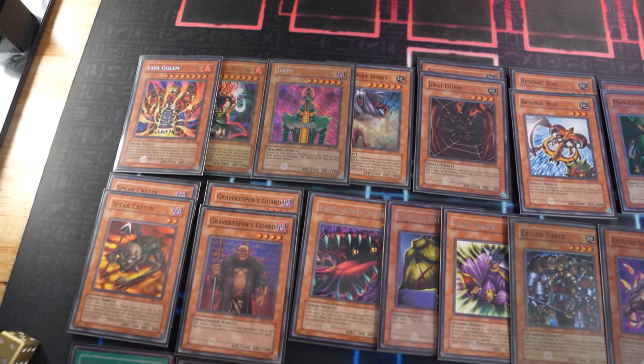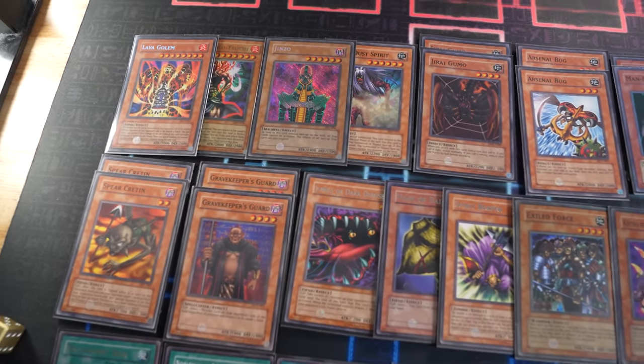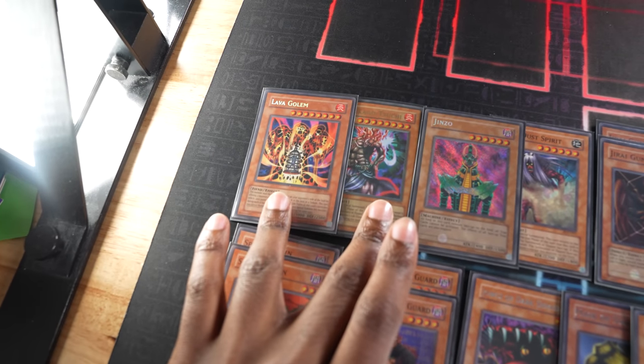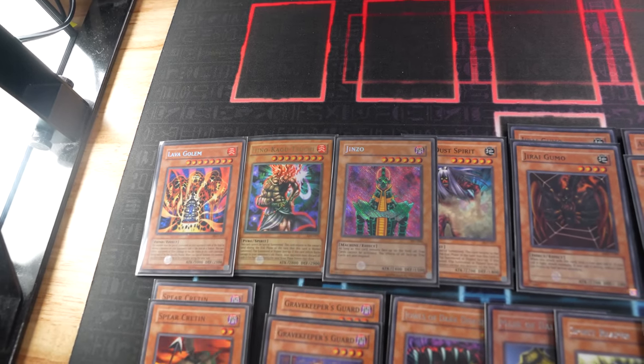Alec here with his new deck. I abandoned the dragon theme to go all in on flip summoning monsters. Blue-Eyes is gone; in its place I have the brand new Lava Golem, but I need something to play on my side of the field. So I'm running Hino Kagusuchi, Jinzo, and Dark Dust Spirit — I just want this thing to hit the board and destroy all his monsters. I have Jiraigumo at 2,200, which has an awkward effect that burns half my life points if I lose a coin flip. I'm trying to control the opponent's board with flip effect monsters, set up a big Jiraigumo next to them, and use control monsters to hold him back.